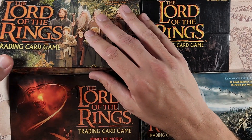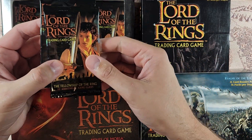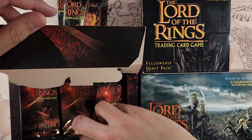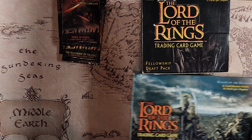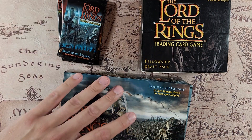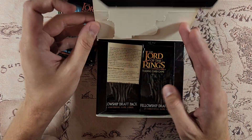So like last time, so we can kind of compare our decks, I'm going to do the same pack format: two Fellowship, one Moria, one Realms of the Elf Lords, and of course one Fellowship draft pack.